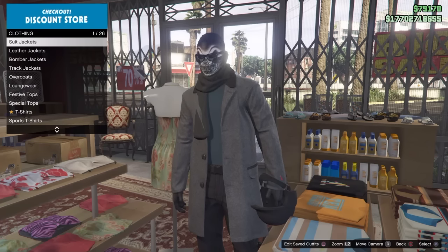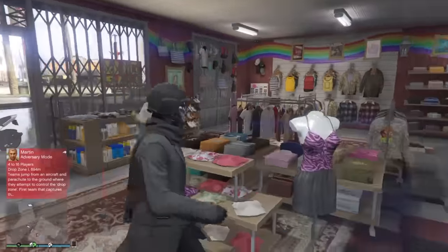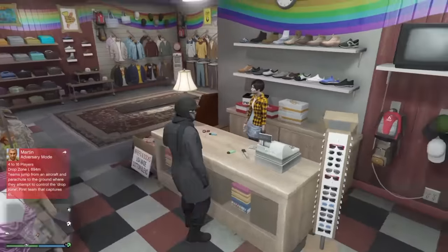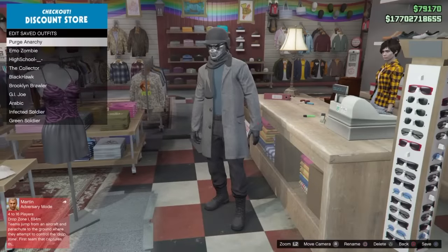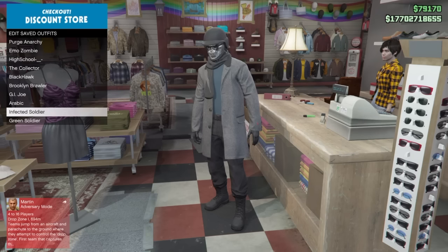Back out and your character will be wearing the helmet on his head. That's how you do the helmet mask glitch with the skull bandana. Then come to the counter and save it. I'm going to save it and call it 'Watchdogs' — it's a pretty sick outfit.